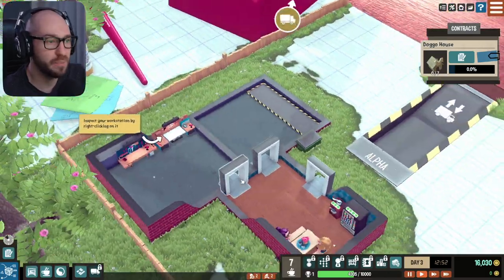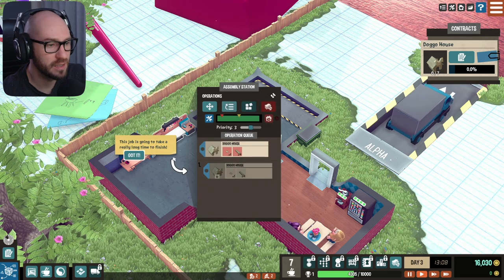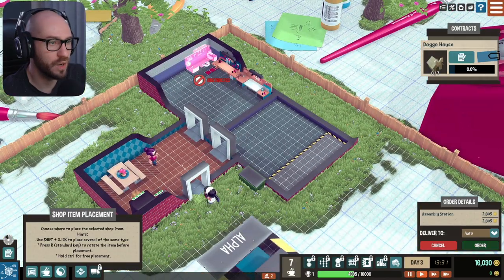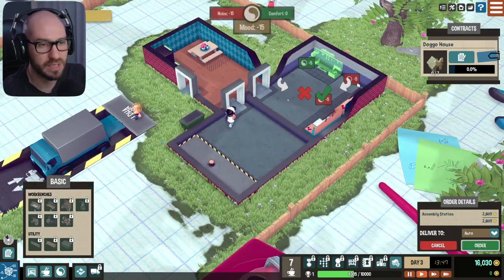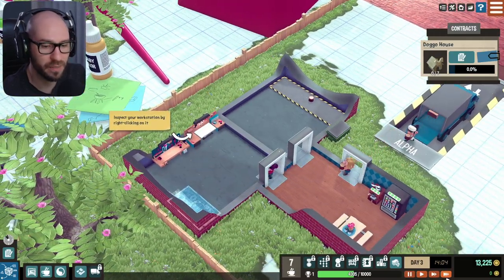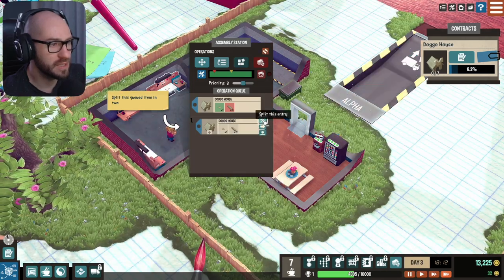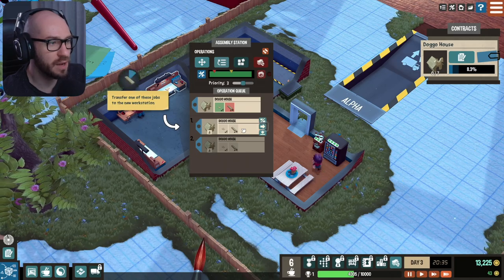Of course I'm definitely going to have to make more workbenches so that we got more people working. Inspect your workstation by right-clicking on it. This job is going to take a really long time to finish. I think I'm supposed to make another one. Alright, let me place another one here then — hopefully two of them are going to be enough to finish the job. Let's speed through this. Split this queue item in two — ah, look at that. Transfer one of these jobs to a new workstation, just as I thought.